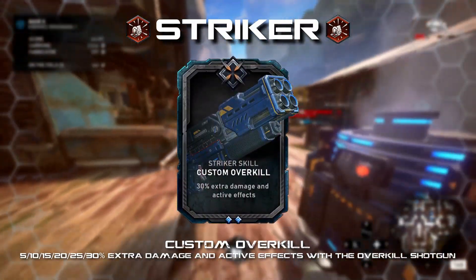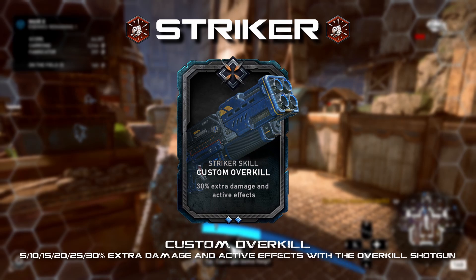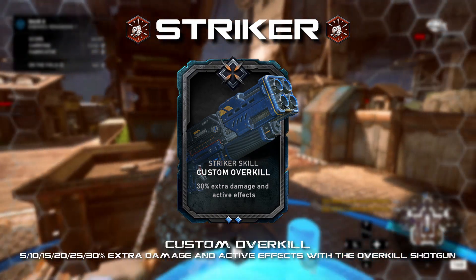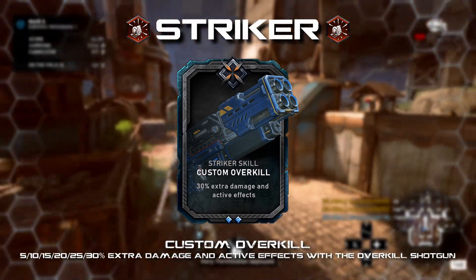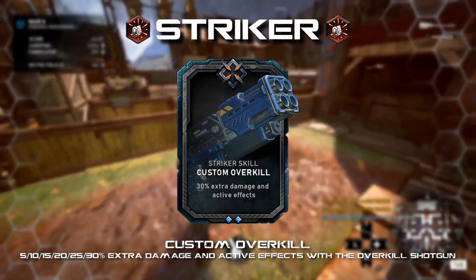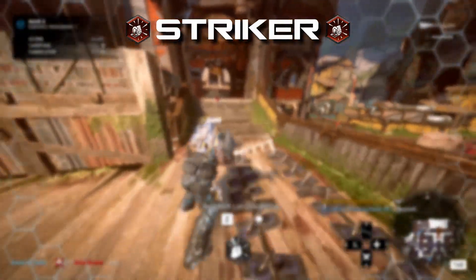Custom Overkill: increased damage and active effects by 5 to 30 percent with the Overkill shotgun. No other class specializes in this weapon — the Striker starts with it, and plenty drop from Grenadiers and DR-1s in horde and escape. The Overkill is a very powerful weapon on its own, but both the Protector and Blademaster get buffs with the Gnasher, so why not include a shotgun buff for the Striker as well? The Striker seems like the perfect candidate.